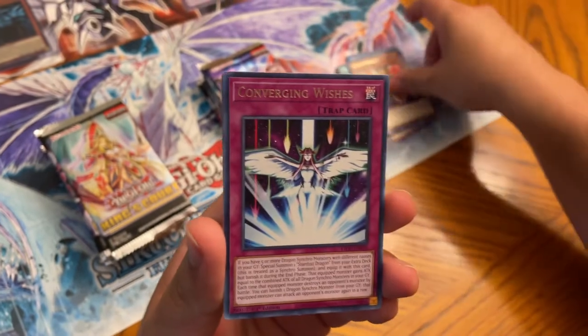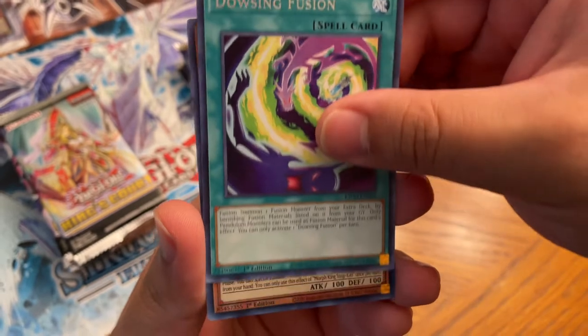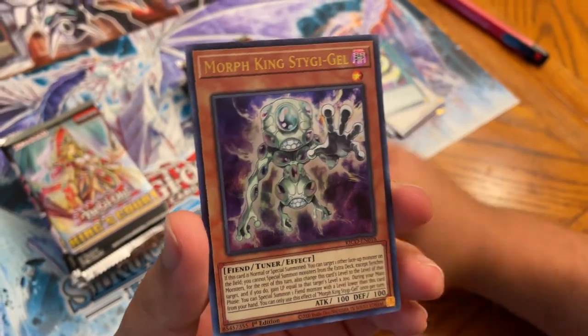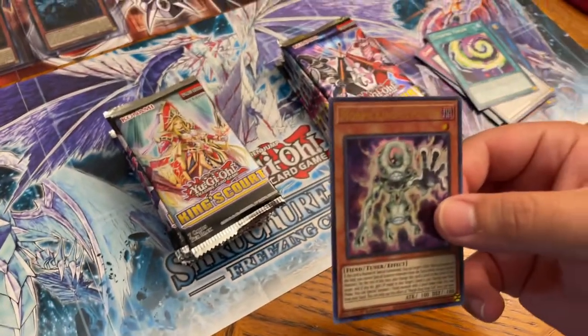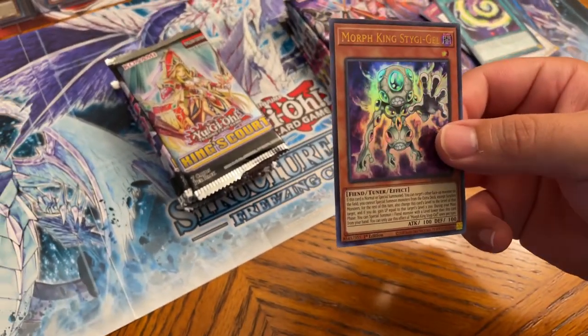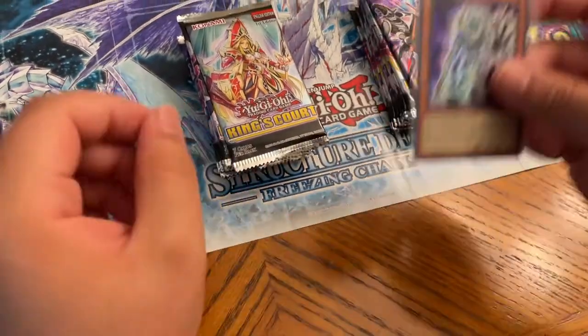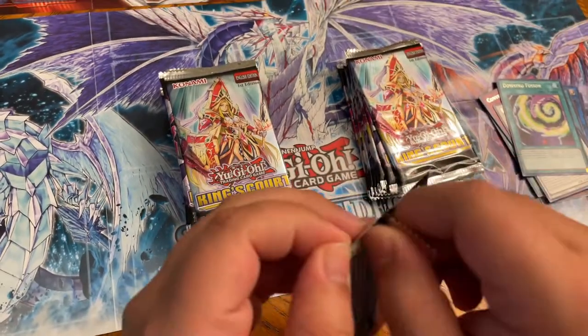So far I've been happy with this. Oh, there's our first Morph King — he is exclusive to the set, that's a good pull. Sticky Jelly — yeah, there we go, first ultra right here. Right side has been good every time.